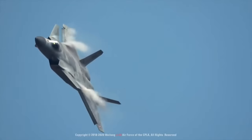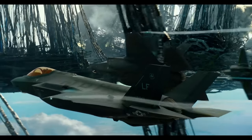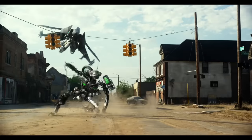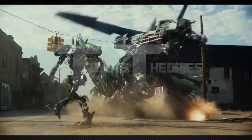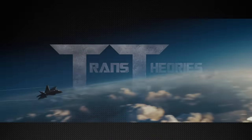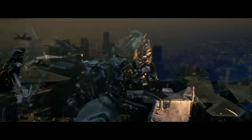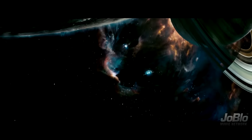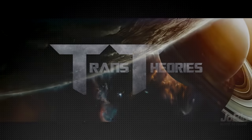Now you may be wondering how a fighter jet from Earth can fly into outer space. While normally they cannot, if a Cybertronian chooses it as their vehicle form, it gets upgraded, letting it fly higher and faster than a normal version. This is proven because Starscream is able to fly into outer space, and the max altitude of an F-22 Raptor is 65,000 feet. To get into outer space you need to exceed 300,000 feet — a 235,000 foot difference — and we saw Starscream able to pass it. So it shows how Megatron could fly into outer space with no problems whatsoever.